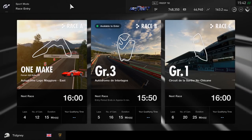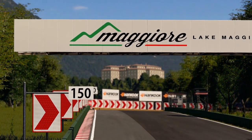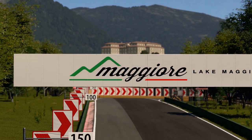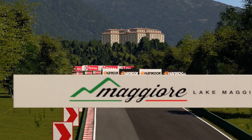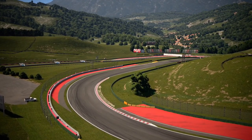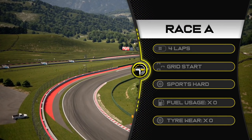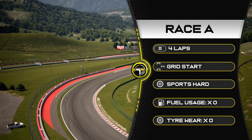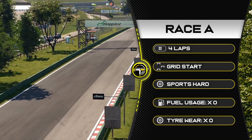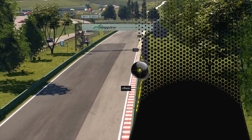Let's jump into Race A first. Welcome to Italy and Lake Maggiore. This week we are just using the east section, so we miss out on the long back straight and the very tight banked hairpin. The race is four laps in length, it is a grid start, you'll need traction control, and we are on sports hard tires.